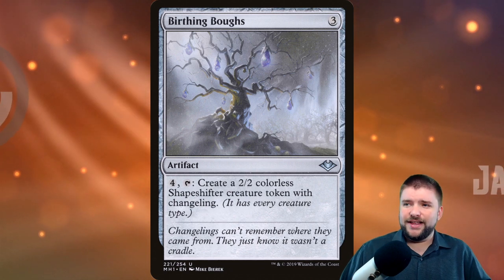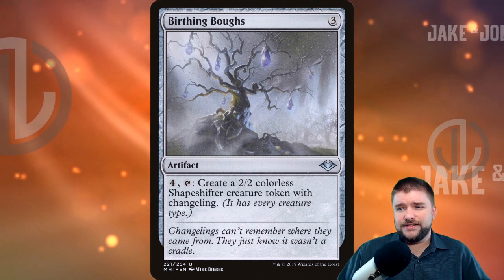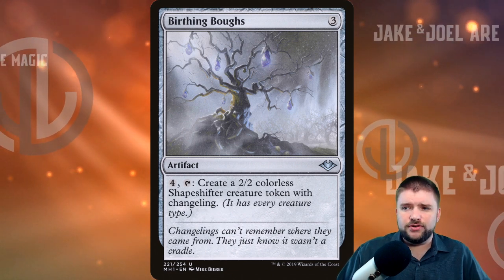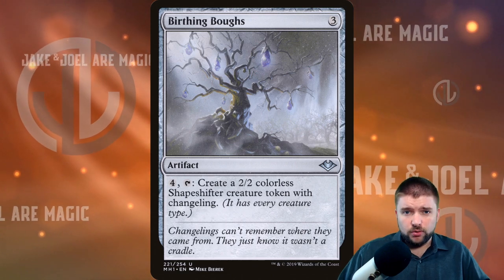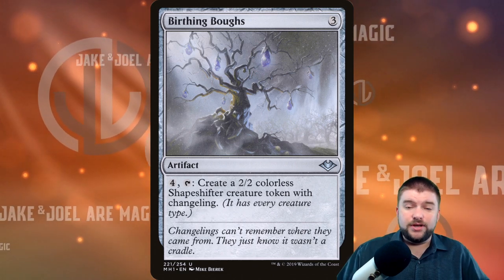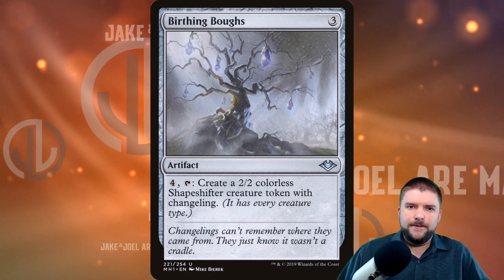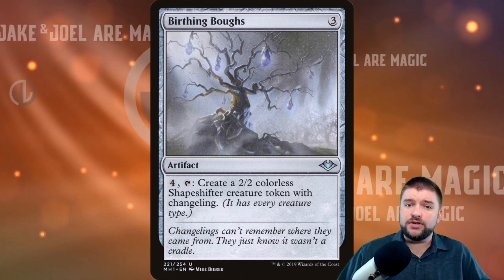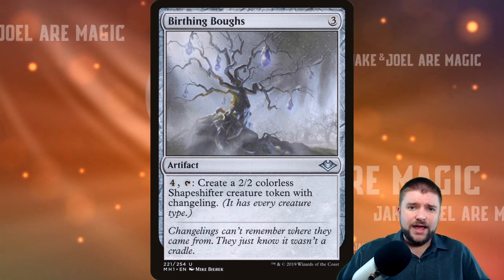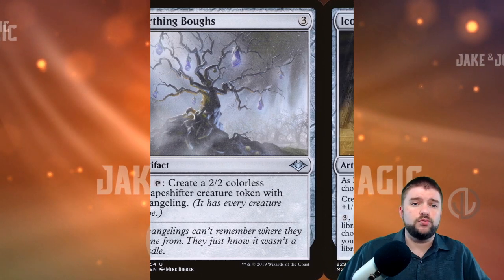Birthing Bows is one that I really like. It's a three-mana artifact with a four-cost tap ability that says create a 2/2 colorless shapeshifter creature token. This creature token will be your creature type for your tribal theme because it's every creature type of every tribal theme in every deck. This is a good starting place but one of the first I could cut as I build my lineup with better, more specific tribal cards.